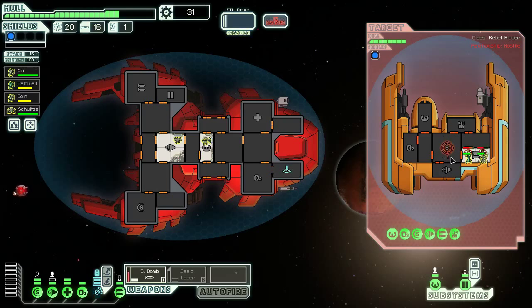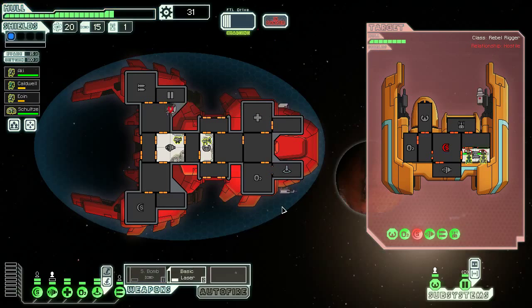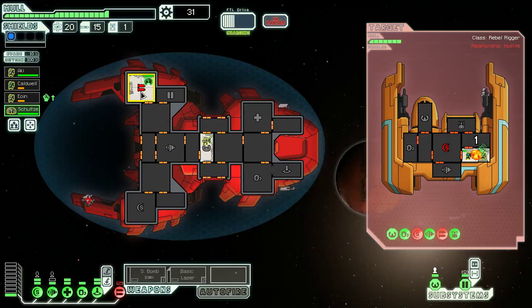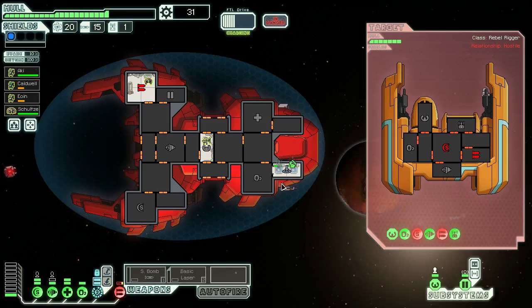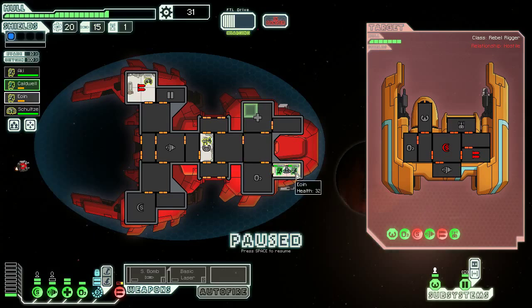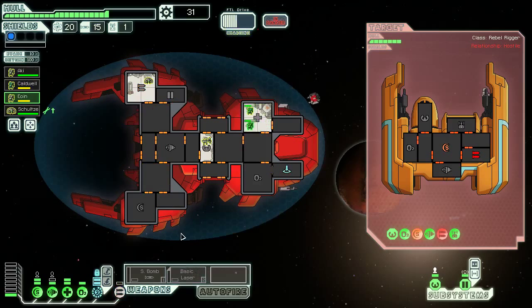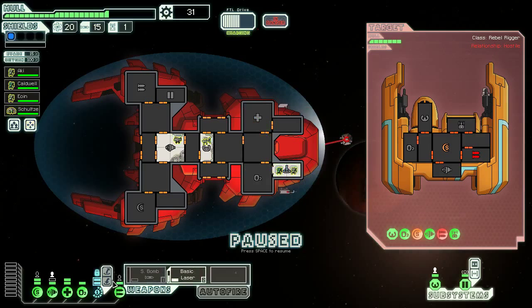Their missiles will probably hurt us at least. The cool thing about the Mantis ship is that even if you get some of your systems down — yeah, our weapon system has gone down — it doesn't really matter. We can take out their weapon system very easily as well. And then we can just teleport our crew members back and put them into our fully powered medbay. We've got plenty of time to make this happen because they can't really do anything in return. It's a different strategy for using a ship, but it's a strategy that I think is going to work out totally fine.